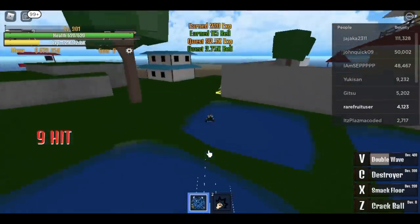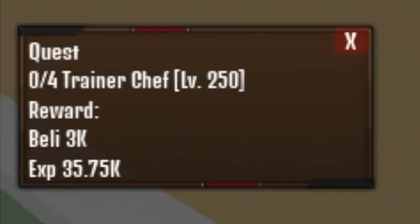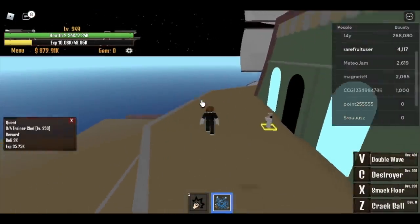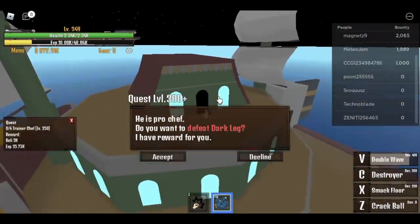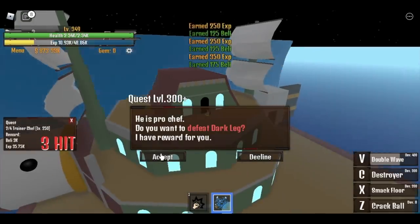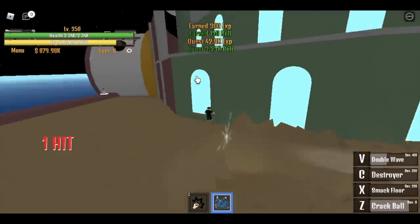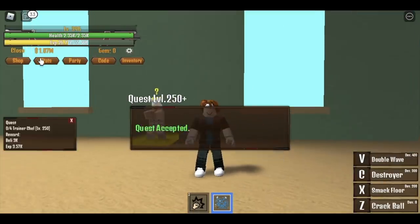We have a quest at 250 too, so first get the trainer chef quest and use your V skill. Then get the dark leg quest after defeating the previous quest. After that, just click accept — one level up — and then defeat dark leg, which is already damaged. When you reach 350 you can finish three quests in succession very fast.